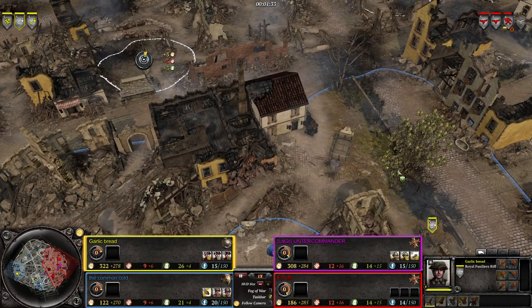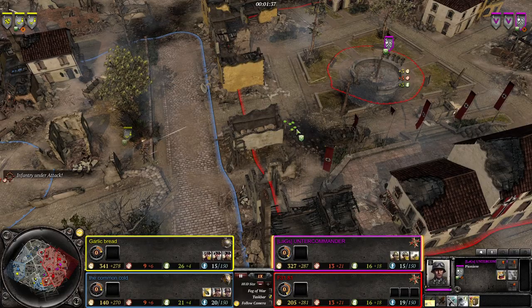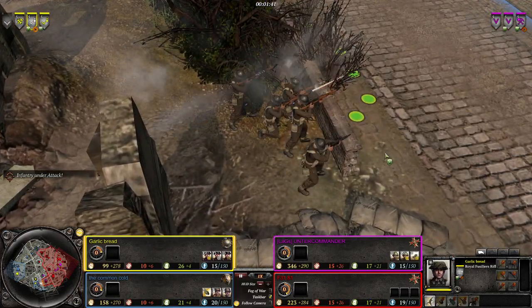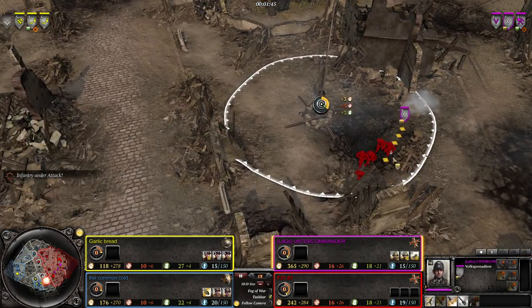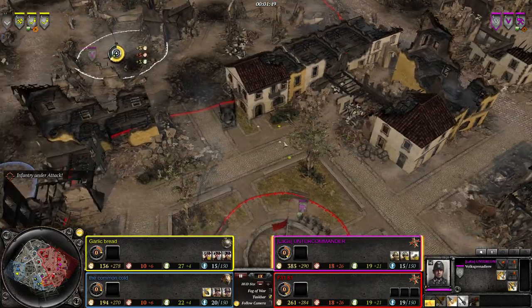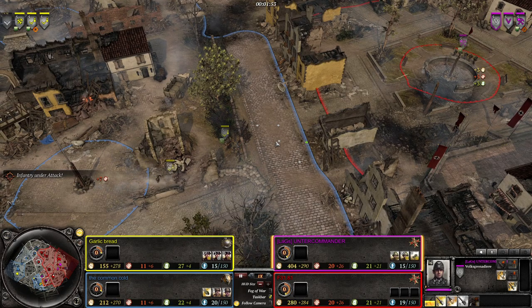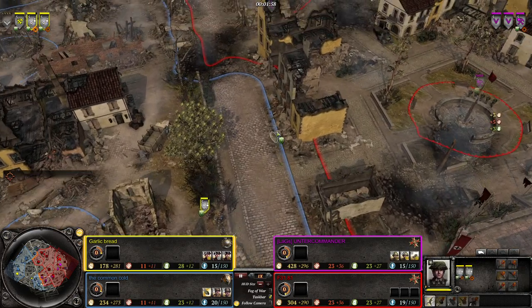The British have also rushed up here without securing their back line. They're going to engage the Pioneers. Rifle sections are very tough - they'll probably get a lot done unless the Volksgrenadiers can get on a good flank. We have double Volksgrenadiers actually, no regular Grenadiers at the moment. Volksgrenadiers do basically the same thing as Grenadiers with their basic loadout, just without rifle grenades and such.